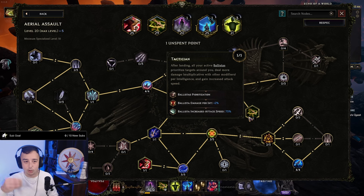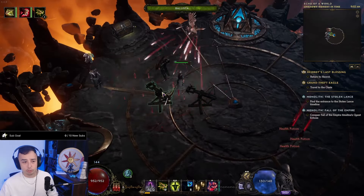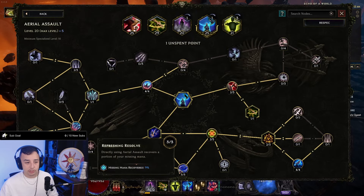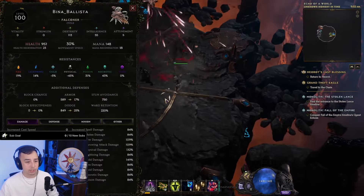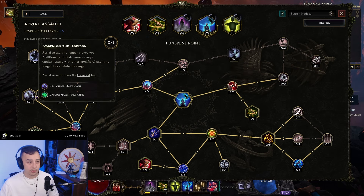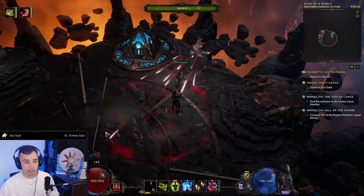For Aerial Assault, the main note is Tactician, which gives increased more damage per Intelligence and also gives 75% Belisa attack speed. This makes it nice for mapping since as soon as you move, all your Belisas get buffed and move with you. I also go for Missing Mana Recovered and some dodge while traveling — you'll see dodge chance go through the roof, around 58% for me. I take Storm of the Horizon to remove the Traversal tag for bosses, so I can use Aerial Assault as a buff ability and Smoke Bomb as my traversal skill.